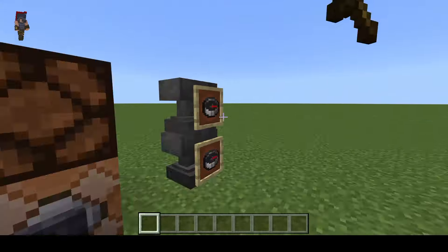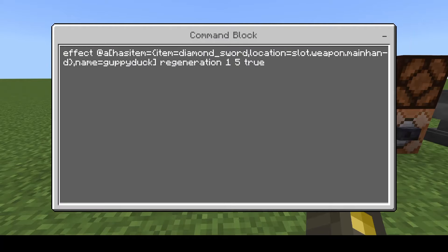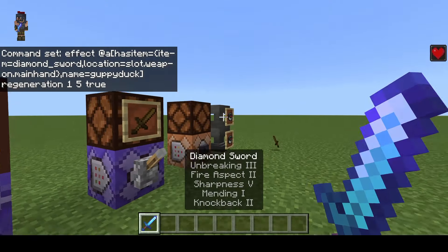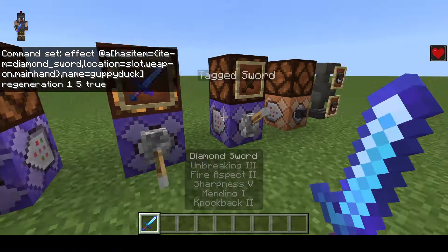Another thing — what if you only want it to work for one player? You don't necessarily want to do the tag thing. Well, you can also check for names. In this example, we're using a diamond sword, checking if it's in the hands. We have the comma, name, and then 'Guppyduck', which is my name. So now while I am holding this sword, I'm going to get regeneration. However, nobody else holding a diamond sword is going to get regeneration because their name isn't Guppyduck.